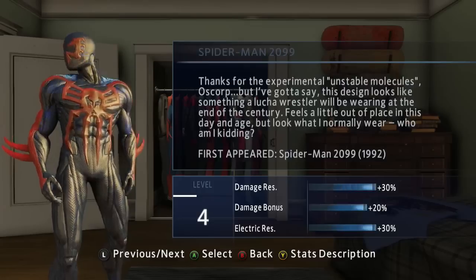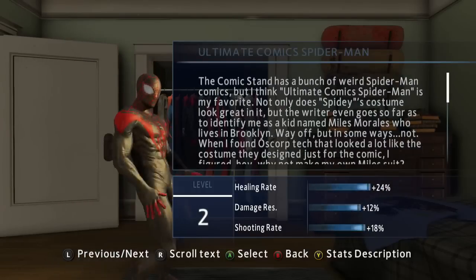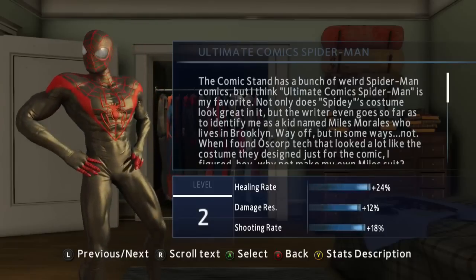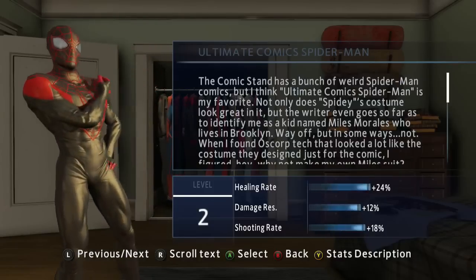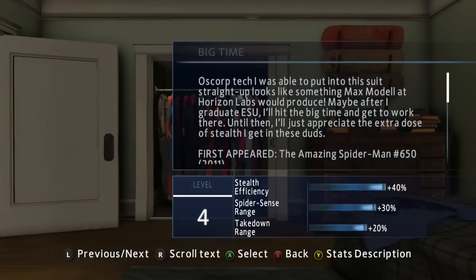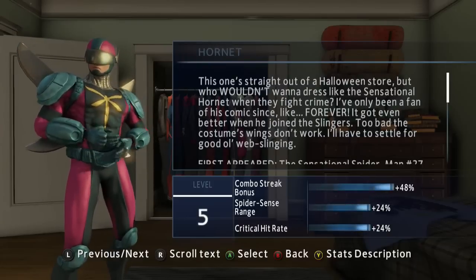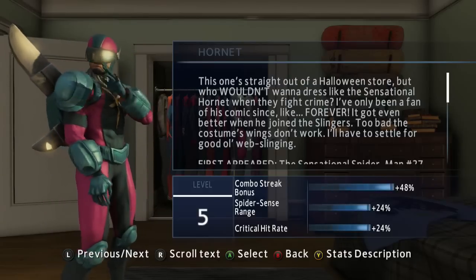Scarlet Spider, Spider-Man 2099, Flipside, and Spider Armor — all these skins are unlocked through Russian hideouts. These are little side missions in the game; you will see them as the purple eye on your mini-map. They're pretty difficult and challenging, but once you complete them you will unlock these skins, with the Ultimate Comics being the first one and the others unlocked at random.